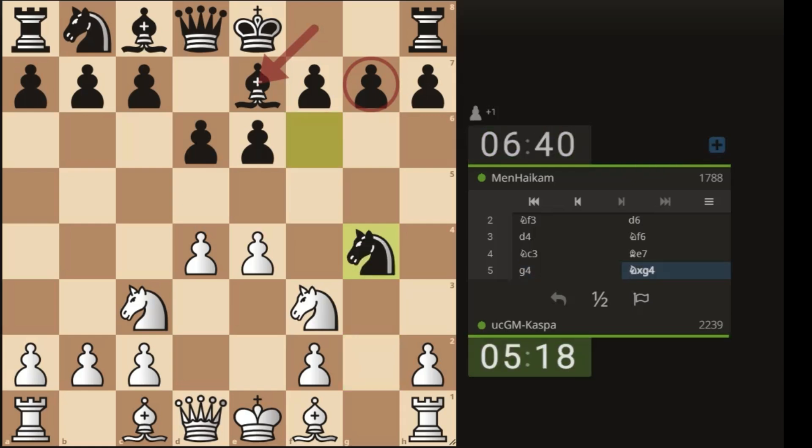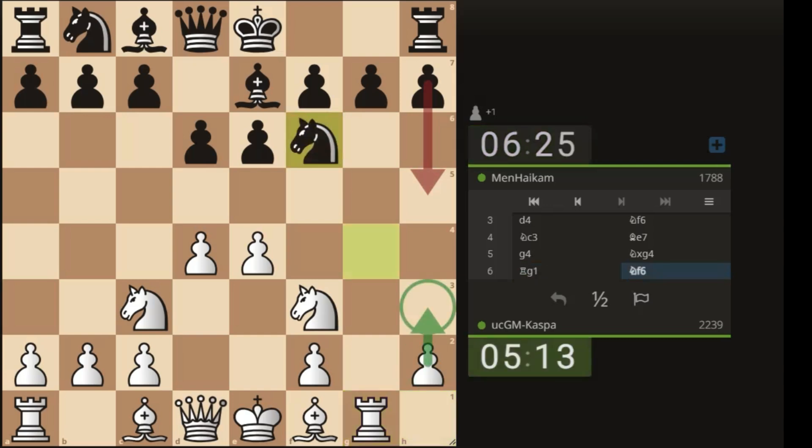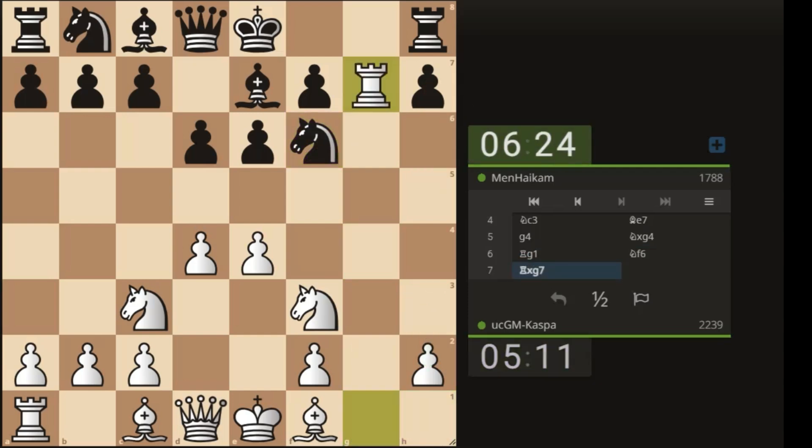Knight takes g4 — finally! I increased the time for my opponent and he did the same. Rook g1 — the goal is to stop black from castling short. If pawn to h5, I have pawn to h3, so black has to retreat the knight. Knight f6, so rook takes g7.